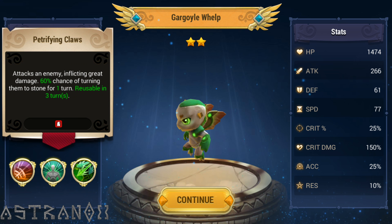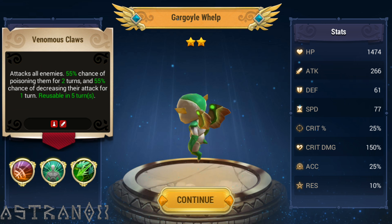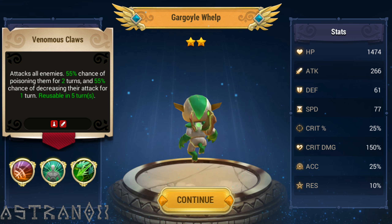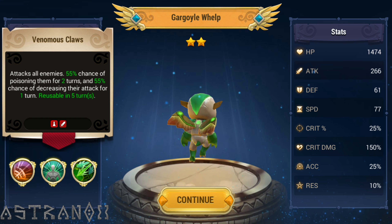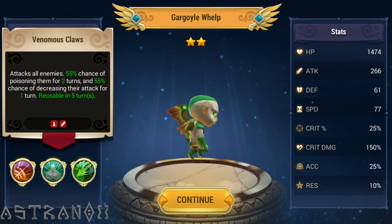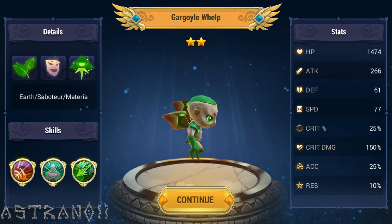Attack an enemy inflicting great damage - 60% chance of turning them to stone for one turn, reusable in three turns. Attack all - that's good. Poison for two turns and 55% chance to decrease their attack for one turn. Attack all is good, a chance to poison them is decent - it's for two turns, pretty good chance. And a 55% chance to decrease their attack for one turn, but it's reusable in five turns. Too many chances there - only one turn effect and a five turn cooldown.